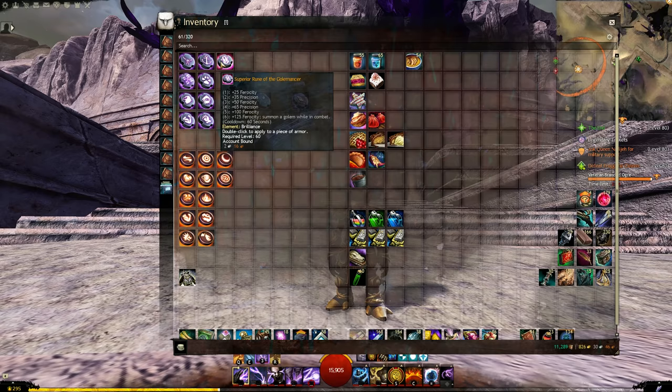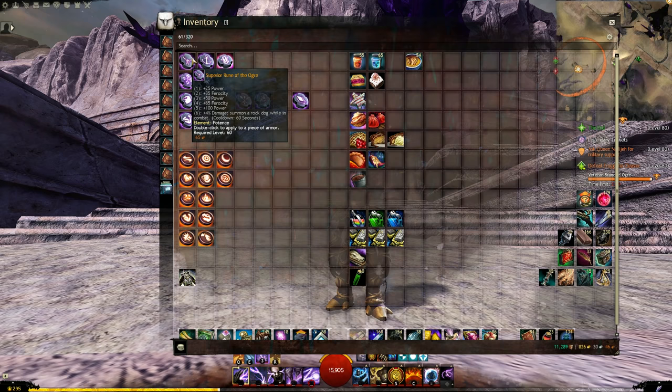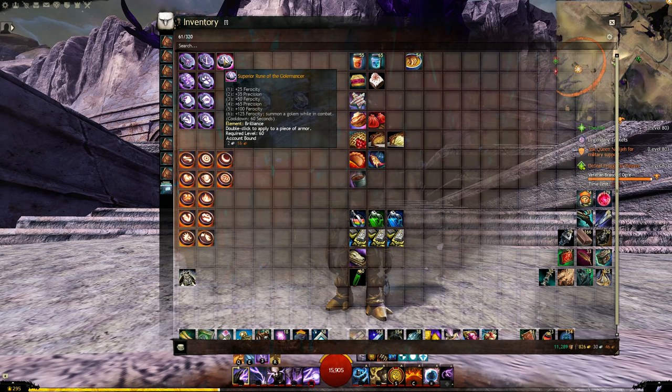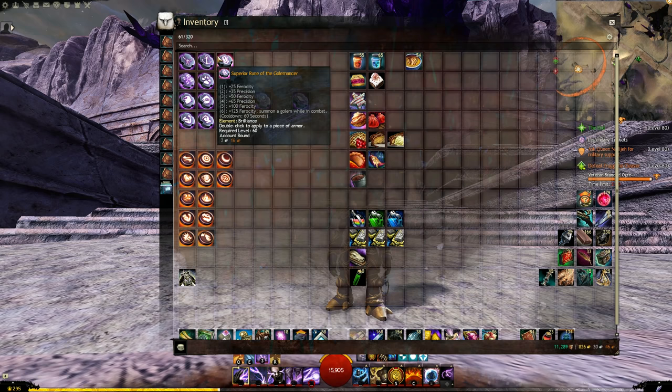Starting with three of my favorite runes for open world: the Rune of the Ogre, the Rune of the Privateer, and the Rune of the Golemancer. These three are all brothers in that they all give lots of damage — power from Ogre and Privateer, precision and ferocity from Golemancer. But look at their Tier 6 bonuses: Ogre gives 4% damage and summons a Rock Dog in combat; Privateer shouts 'Yarr' in combat, summoning a Parrot and granting might to allies; Golemancer gives ferocity and summons a Golem.